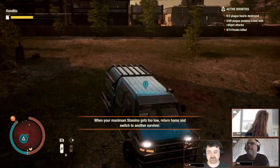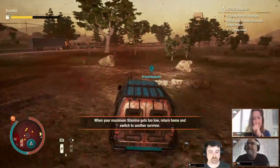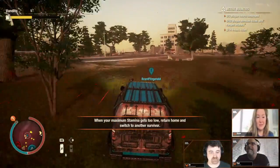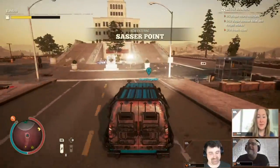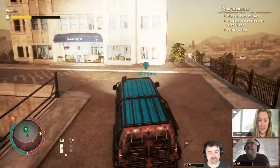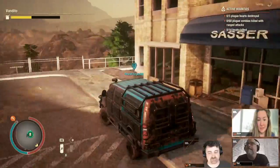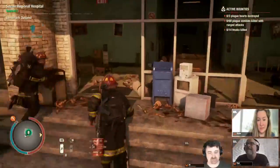Do you have scent block? I grabbed that one you dropped on top of the roof. Oh, I don't think I dropped that one on the roof — I think that was the mission that dropped it for us. Well, however I got it. Okay, so you've got one scent block. If we're gonna kill three plague hearts, you might want a couple of them. Yeah, I'll go grab some.